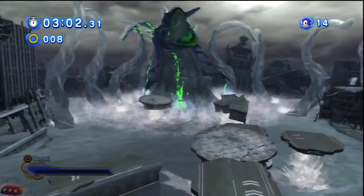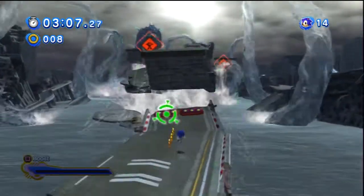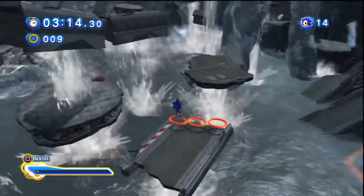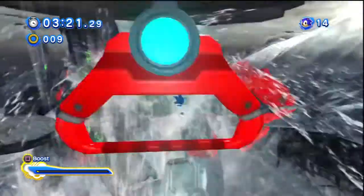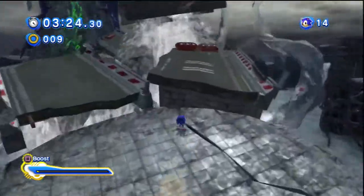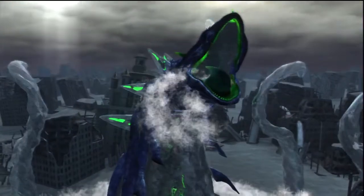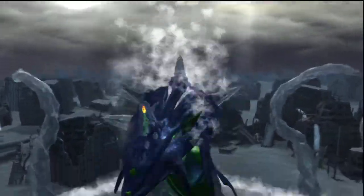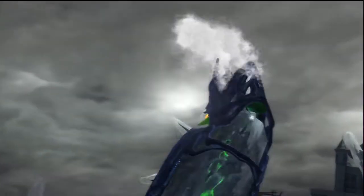Here we go, let's try this second phase again. This time I will not fudge up like I did last time. Jump down here, take a little shortcut, and take these rings. Jump this way — oh, holy cow. Jump down this way, go through these rings here, there we go. Jump, jump — and I'll pack.